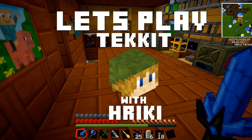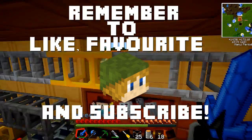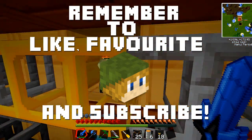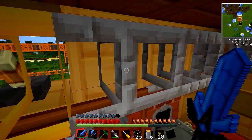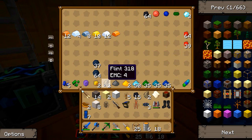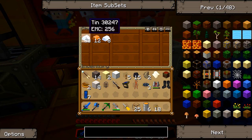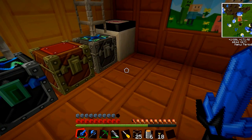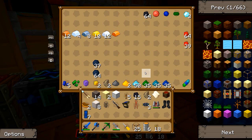Hey guys and welcome back to TechIt. Straight into it - first thing I need to do is move my quarry because it is finished. I just did the default 9x9 and it didn't turn out much. I was using a lot of resources but yeah, didn't get me too much. It was pretty solid turnout honestly. But all I'll do is move it, and I'm going to make it bigger.